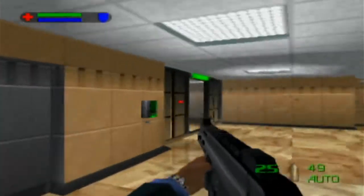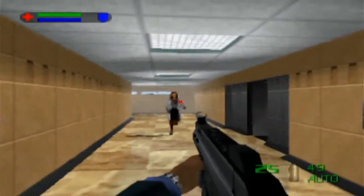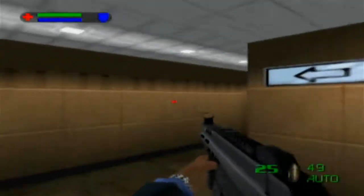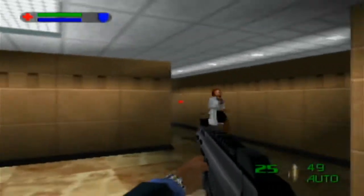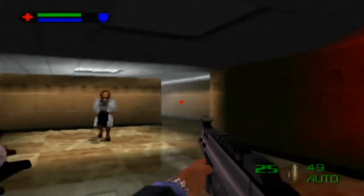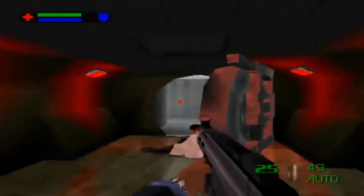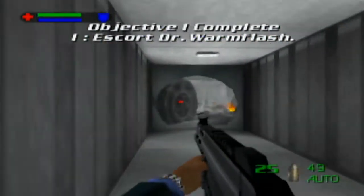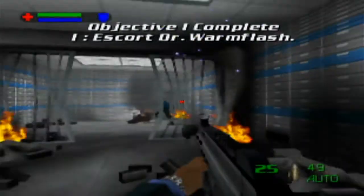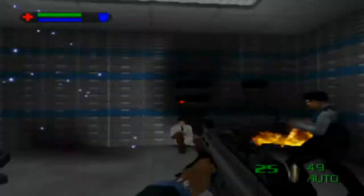Once she's following you, just lead her back towards the vault entrance where that one security guard who told you to get the doctor is. Just like with M, don't go too far ahead of her otherwise she'll stop and just stand there. Note: don't shoot Sir Robert — you'll fail the mission.